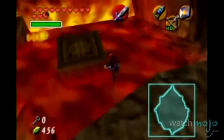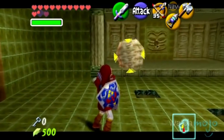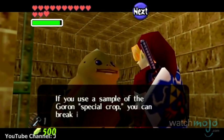Link goes up against walls of fire, giant boulders, and shield-eating slugs, all while freeing the tough but lovable Gorons.